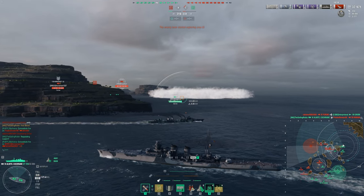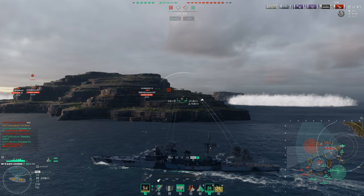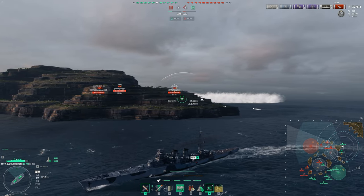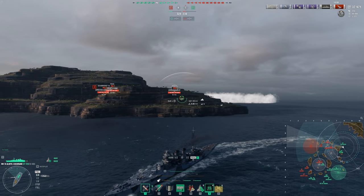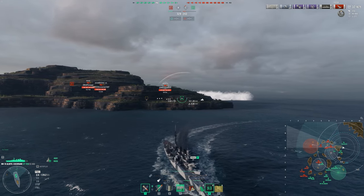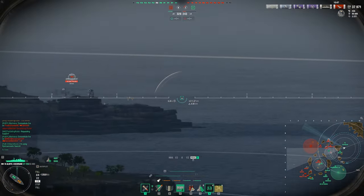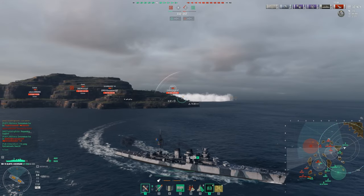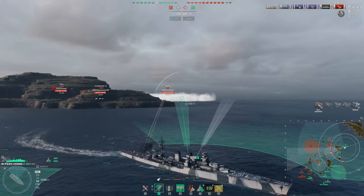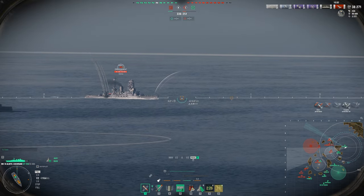You could see that progress bar under the aiming reticle slowly filling up every time we landed a shot on target. That is the combat instructions system, filling up after scoring enough hits in a certain period of time. Upon activation and during its action time, combat instructions will drastically shorten the cooldown of all your consumables. This is a key aspect of the ship, as the base cooldown for all consumables is extremely long, and managing the most important consumable of all — your heal — is paramount to make the ship work. This cooldown reduction also works for your damage control party, which can come very handy if you mismanaged that.